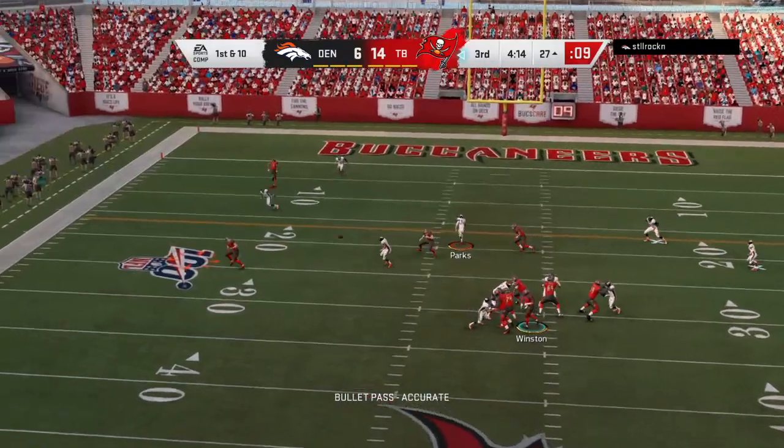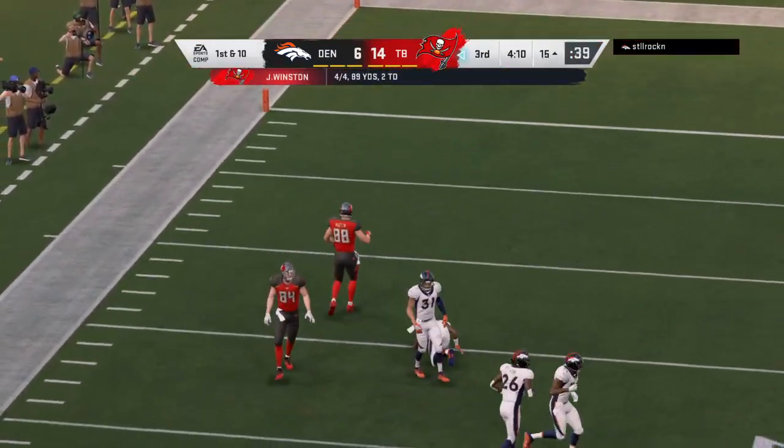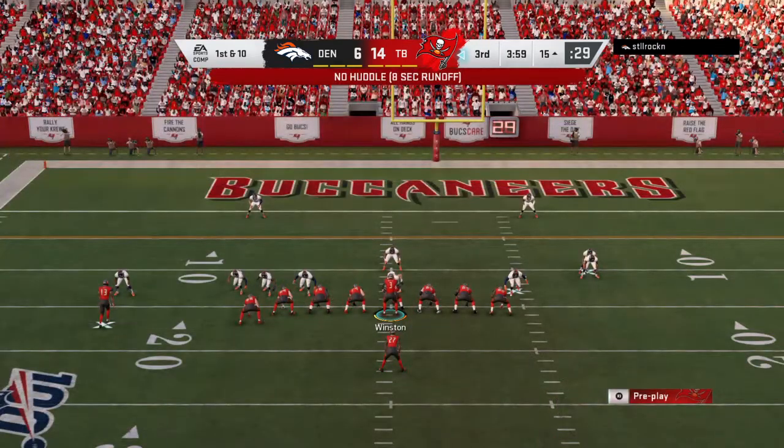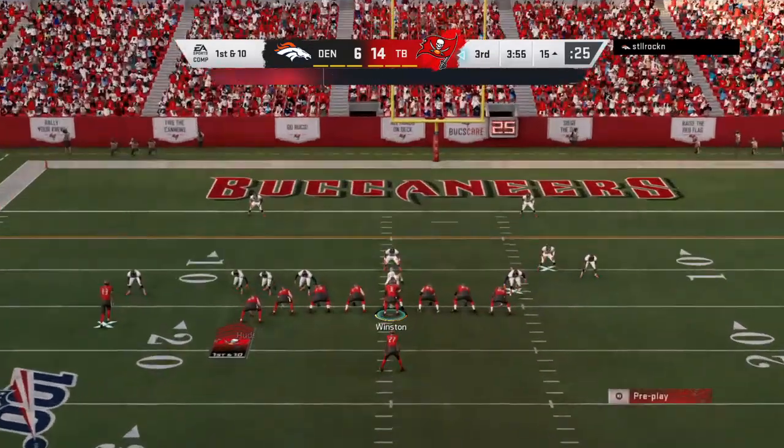Jameis to throw it — throw left side, complete. That's Hudson, taking it to the 15-yard line before he's brought down. That's good for a Buccaneer first down, a pickup of 12 yards.